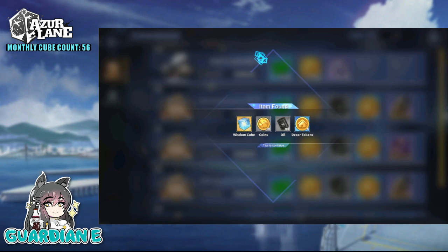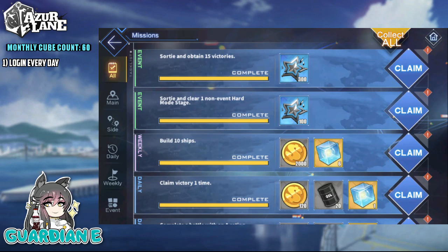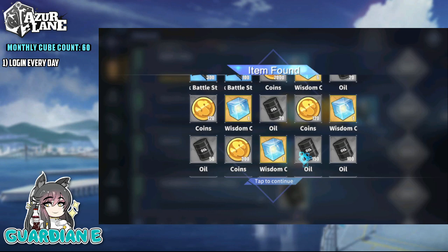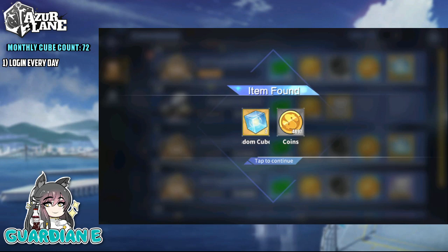Number one: log in every day. Pretty simple, pretty self-explanatory. You get log-in bonuses over the course of the month, every single day, including cubes, so you don't want to miss those. Along those lines, you want to do your daily missions every day for cubes. All you need are three A-rank victories. Since you should be doing your daily trainings anyway to maximize coin gain, that's going to satisfy those requirements. Easy peasy.